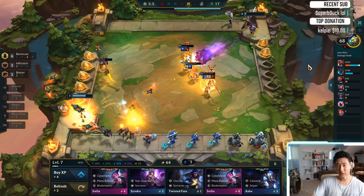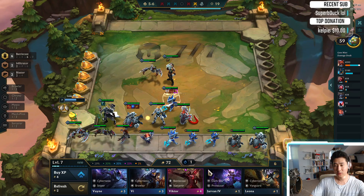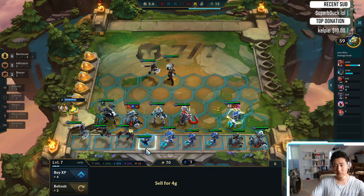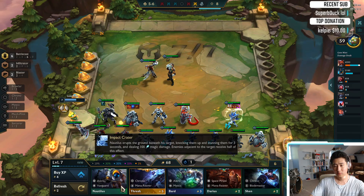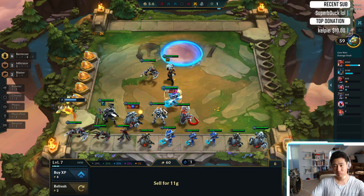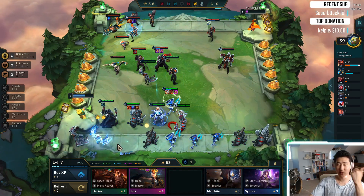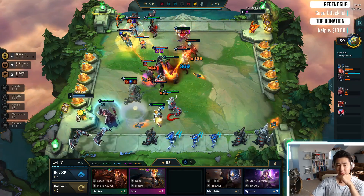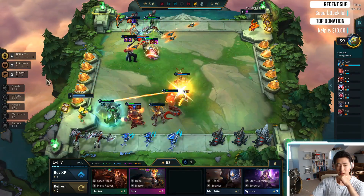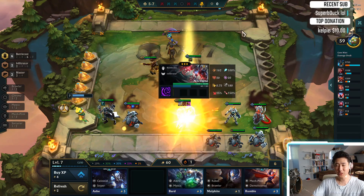So we lose — okay, that's okay. I really want to go level 8, but I think I have to roll if I want to 3-star the Kog. There we go — we got 3-star Nocturne. This is why I stayed at level 7. We wanted a better chance to get 3-star Kog'Maw. Nocturne, alright nice. So here we go — 3-star Fizz. We got 3-star Nocturne last turn.